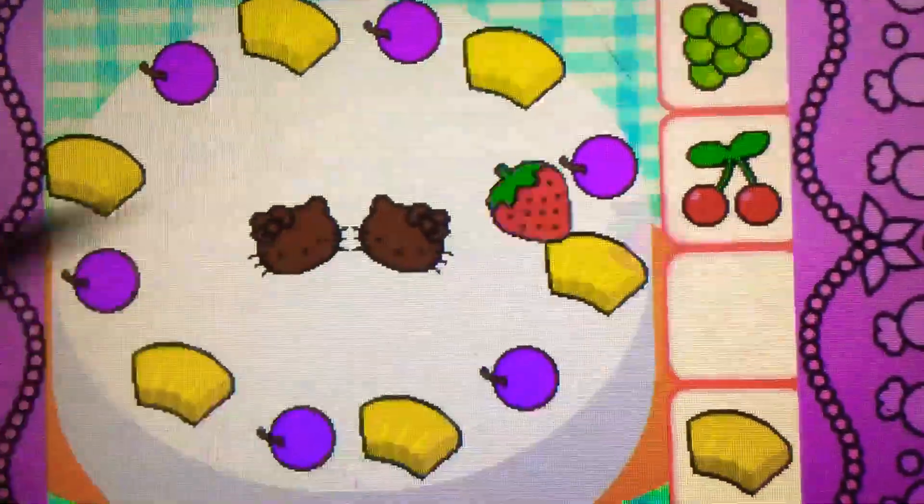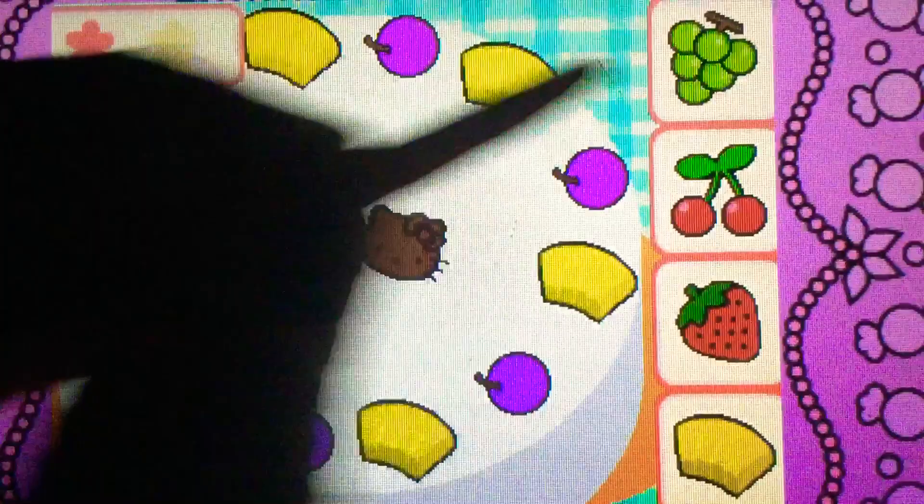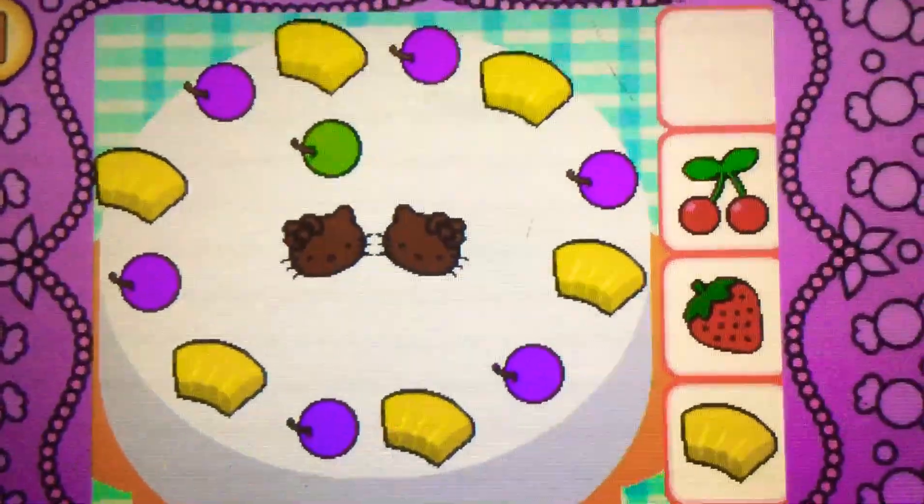Drag the grapes on top. Correct! It's a grape. It's green.